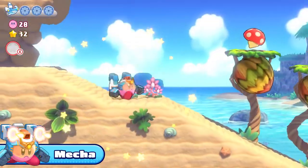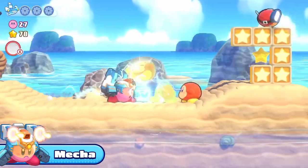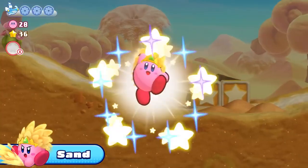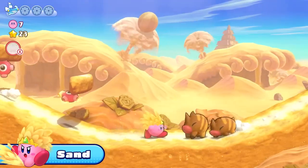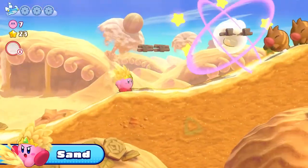Mecha — take to the skies, or make enemies taste metal with punches and lasers. Sand — use this earthly matter to avoid attacks, or summon a blistering sandstorm among other handy moves.